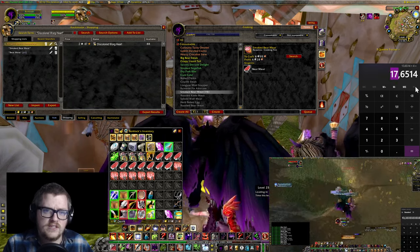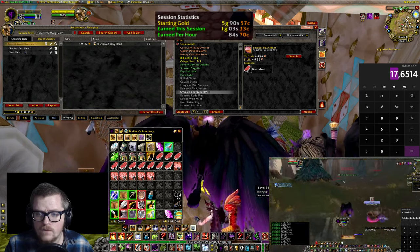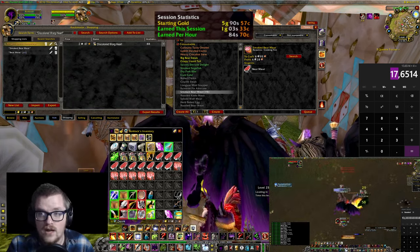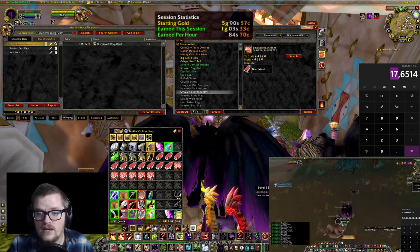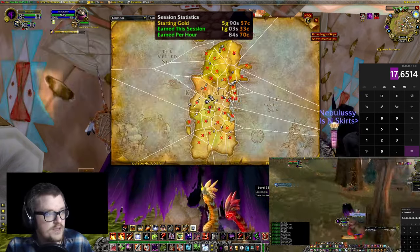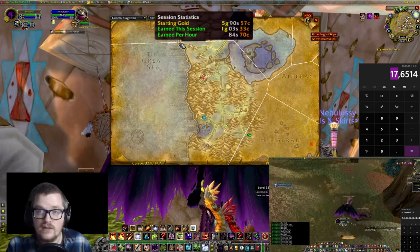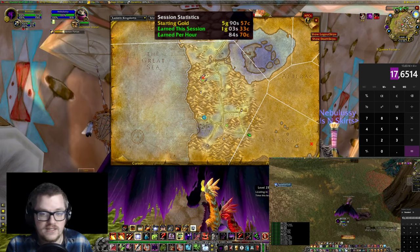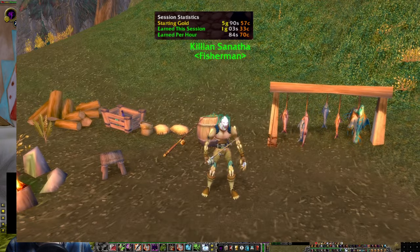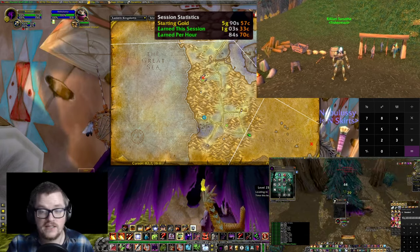From those items it's 17 gold an hour, and just from vendor trash as well, that was an additional 1 gold an hour. One thing I really love about this farm is the fact that there's actually a vendor right next to the cave — an undead NPC called Killian Sanatha. You can vendor your trash there and just keep going.